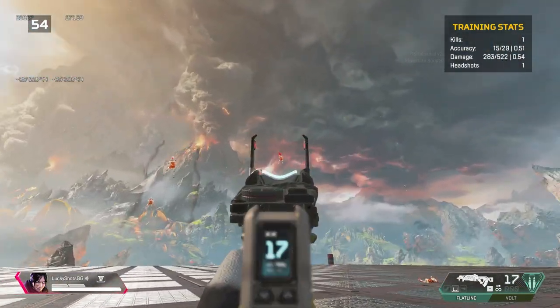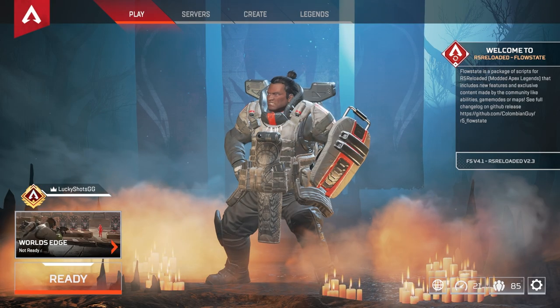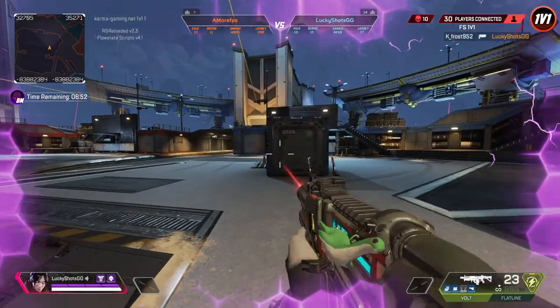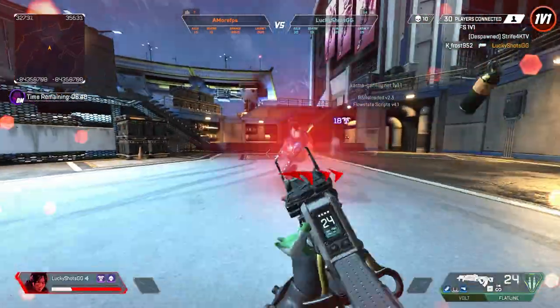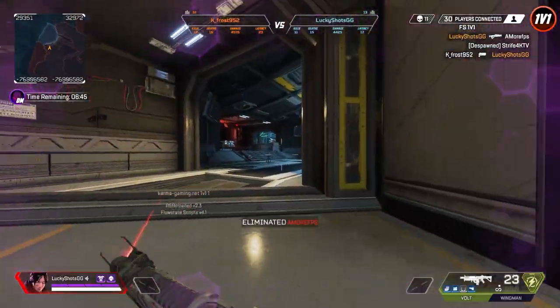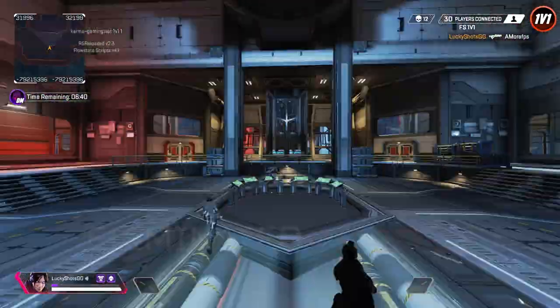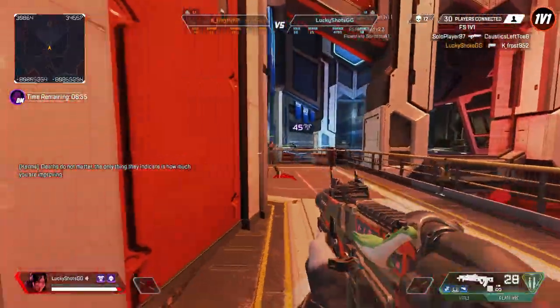Now I'm going to show you the number one thing I've done in R5 that has improved my game the most. Go back to the main menu and click the tab that says Servers. Use the playlist filter at the bottom and change it to fs_1v1. Select the server in your region and hit connect. This throws you into a 1v1 playlist where you're constantly battling 1v1 for 10 minutes straight.